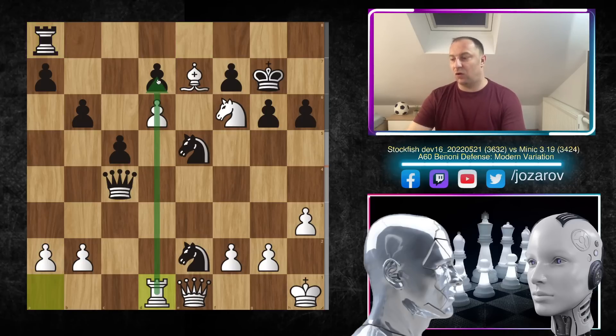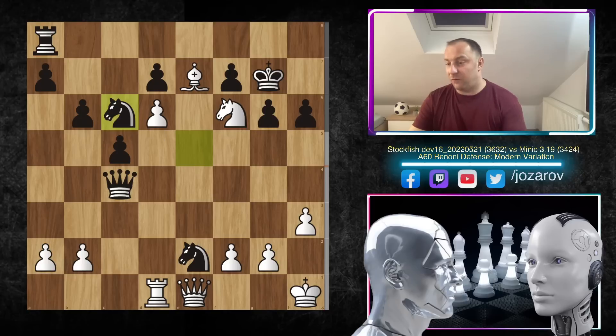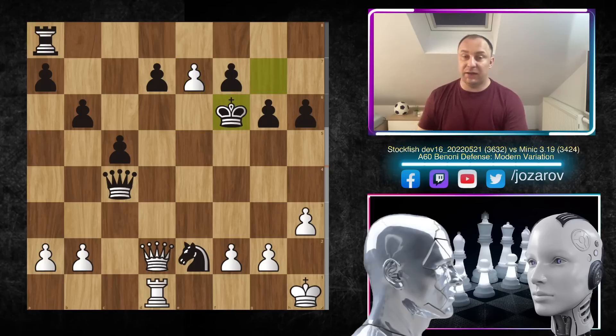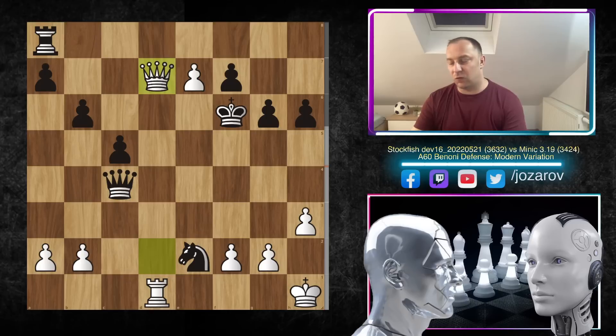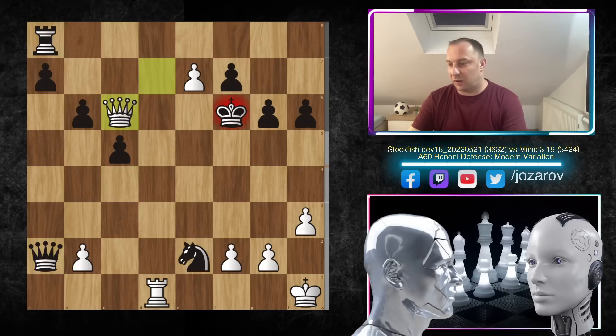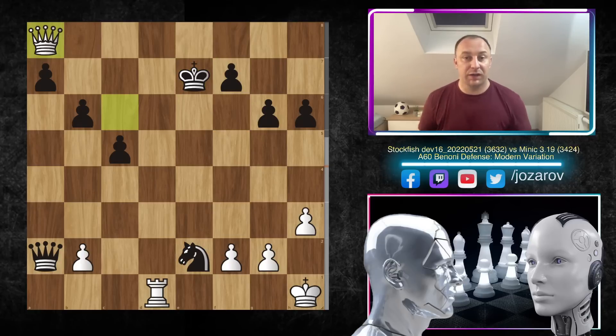We have knight to c6, queen to d2, knight takes e7 — Minic finally takes out the dark square bishop because without it, the king is endangered. We have d takes e7, Minic takes the knight, but this is again not working because of queen to d7 — Stockfish is threatening a promotion. Minic tried queen takes a2 at least grabbing a pawn, but Stockfish plays a check: queen to c6. Black took on e7 but Stockfish takes the rook, now up the exchange.